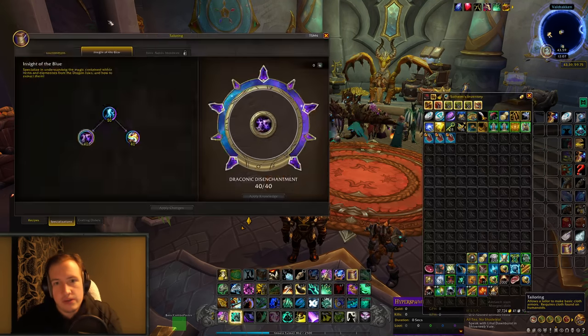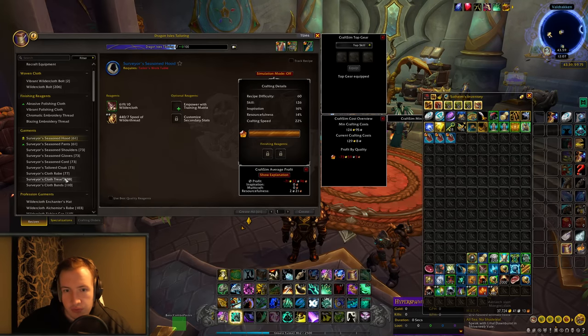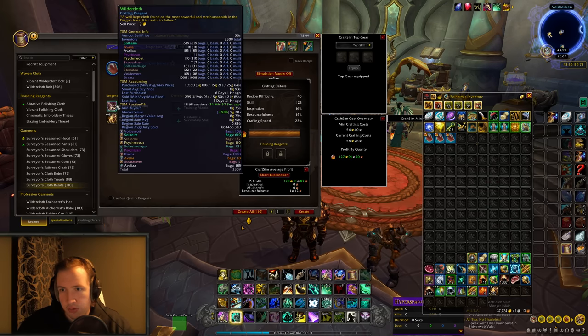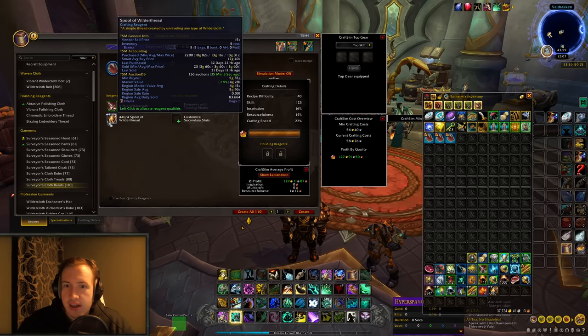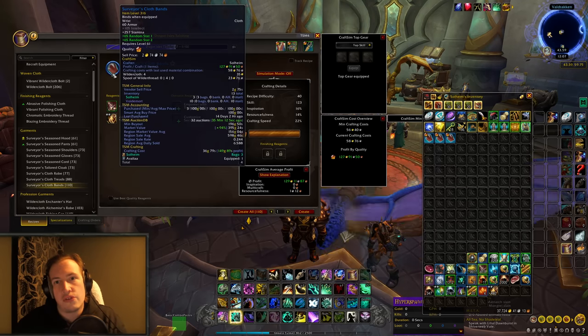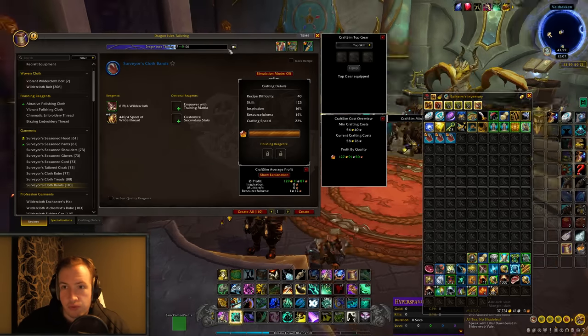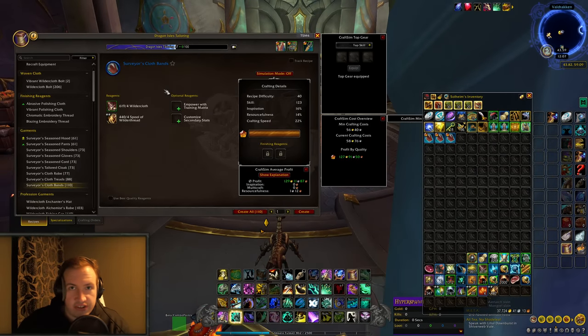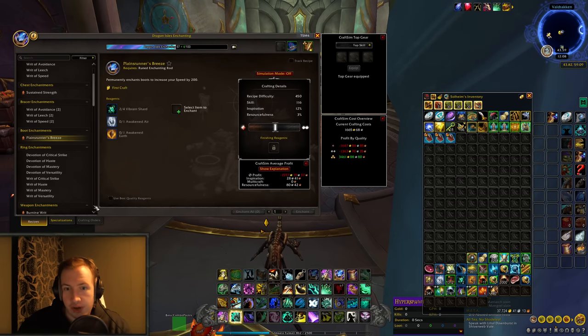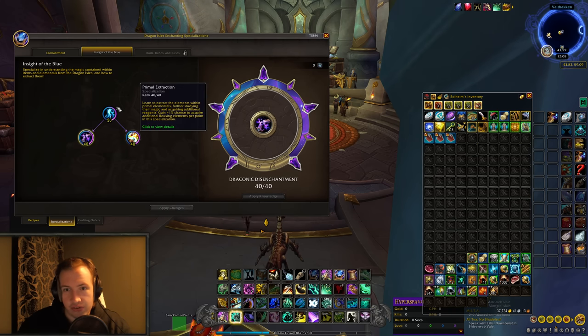Specifically what we're talking about for this shuffle is crafting bracers — we're crafting surveyor's cloth bands. These ones are very cheap to craft: they require 4 wilder cloth at 8 gold each, so that's about 36 gold, and 4 spools of wilder cloth currently at 5.3 gold each, so it's going to be about 60 gold to craft one surveyor's cloth bands. You want to craft as many as possible in one go. You can have one tailoring character and one enchanting character, or you can do like me and have both professions on the same character.